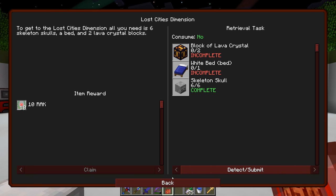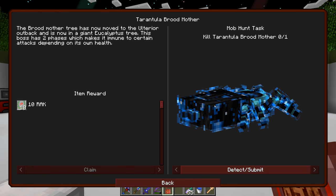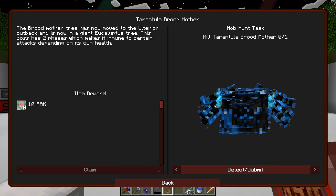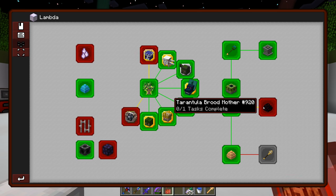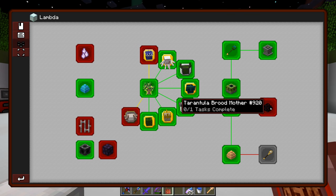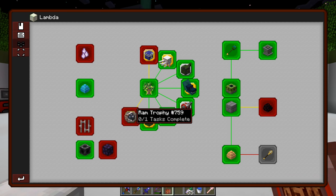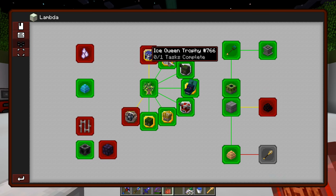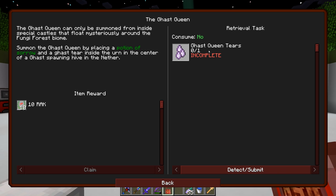This episode I wanted to take a look at some of the random quests in the Lambda section. We've already killed the Tarantula Broodmother, but we used a cheesy way to kill the boss, so the quest didn't complete properly. We're gonna leave that one alone for now until we have stronger armor. There are some other quests I want to knock out, like the Twilight Forest ones. One that really interests me is the Ghast Queen — I have never seen or fought this particular boss before.